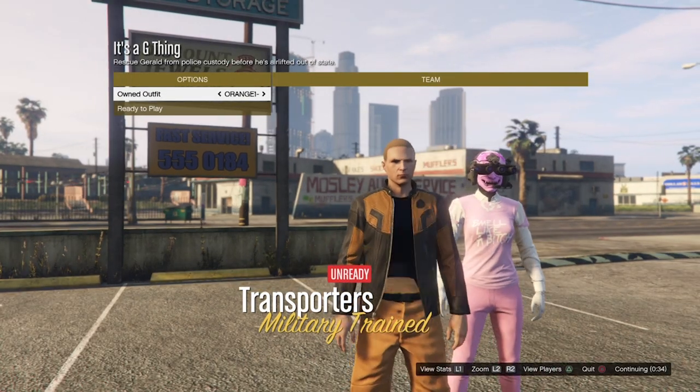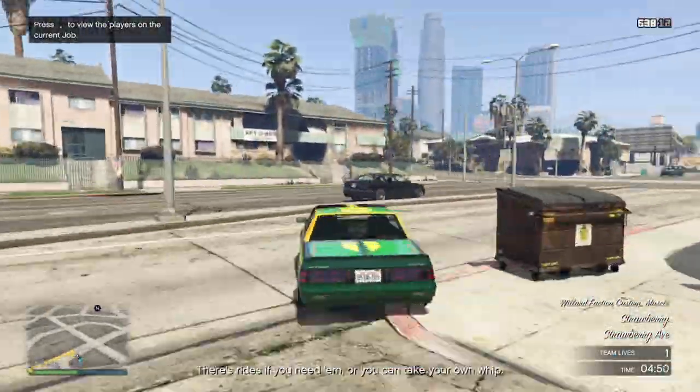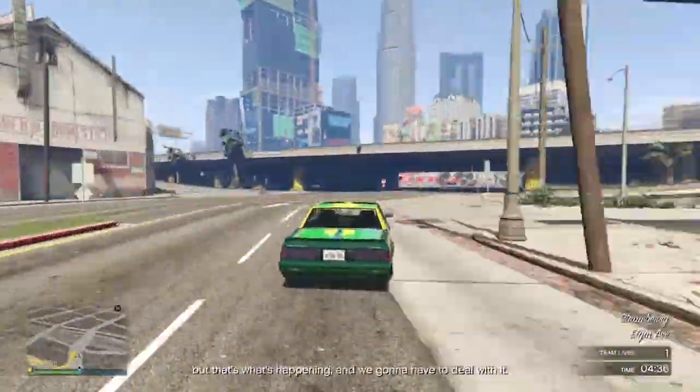Once you do load into the job again, go to your apartment again and save it into slot 2. Once you have saved it again, back out of the session and have an orange joggers outfit ready in order to make the third outfit.